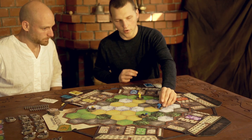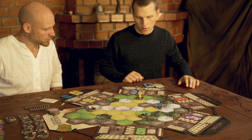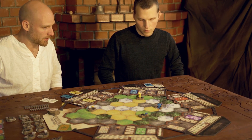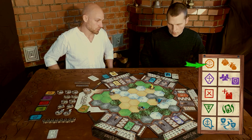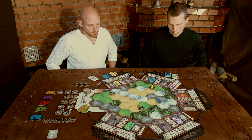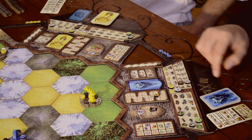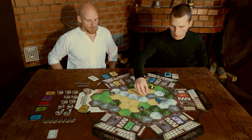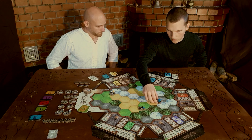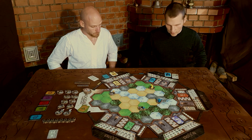I do not have enough resources to build — or maybe I do. You can always exchange one resource for one other resource. If you have a market city, you can exchange any for any other. So I can do that — exchanging four resources for one food. I spend both and complete my city. And that will be the end of my turn.